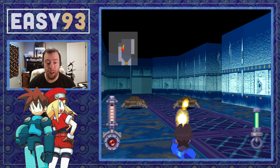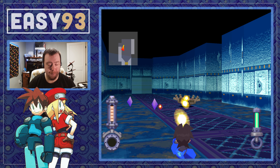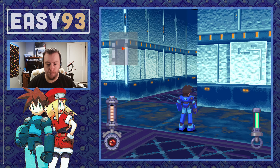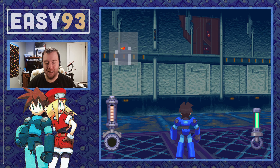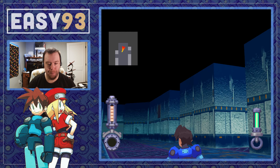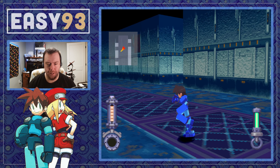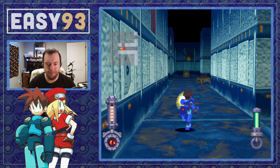Here are the spider enemies — I believe this is the first normal place you see them unless you've gone and dug around in the side areas. They're not that hard; you just have to flip them over in order to damage them, and they give you HP and a little bit of money. You can see a little bit of damage on the wall over there — you can see the circuitry. That must just be from the general age of the area. These ruins are just absolutely as ancient as you could possibly imagine.